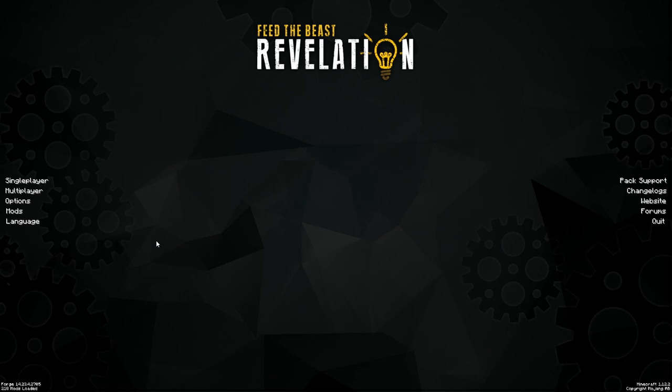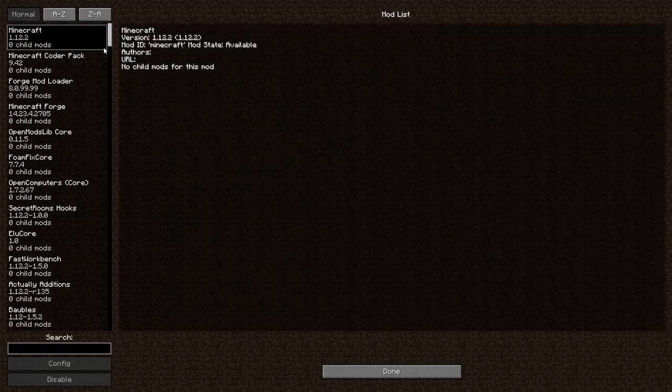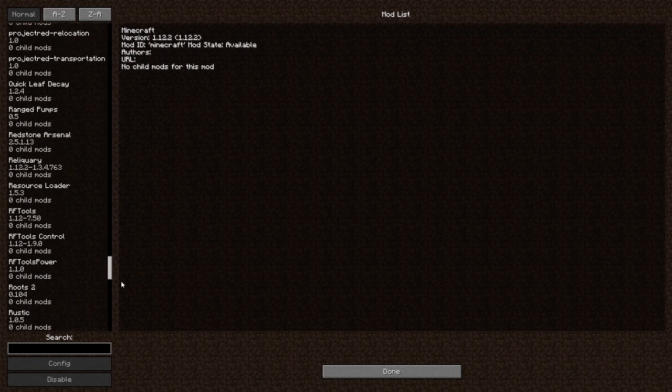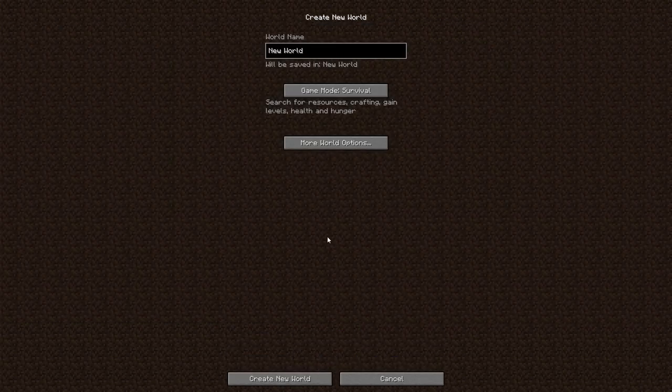Hello everyone and welcome to this episode of Feed the Beast Revelation 2, which is a complete rehaul of the Feed the Beast Revelation pack. This overall adds in about 30 new mods and libraries to the existing list, bringing the total up to 218 according to the modpack splash screen. This makes a giant pack even more gigantic. We have some fun new mods added and some removed due to instability — unfortunately one of those is Nuclear Craft, which I really enjoyed.